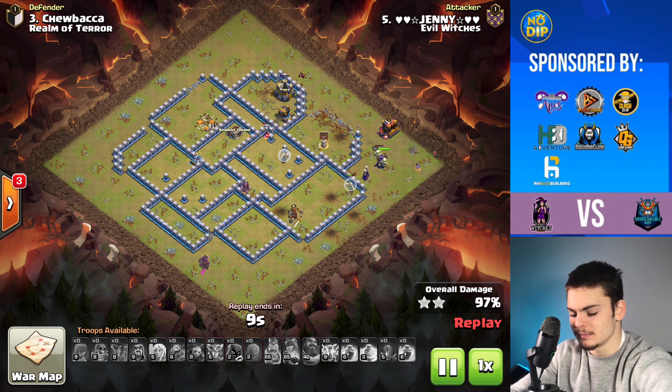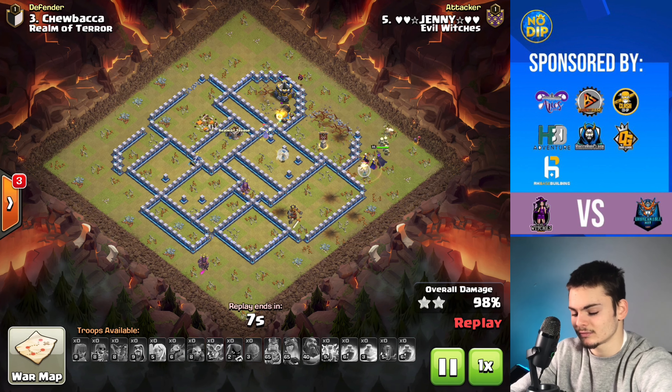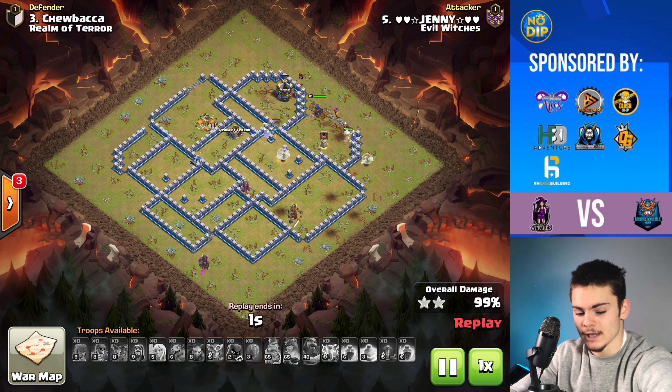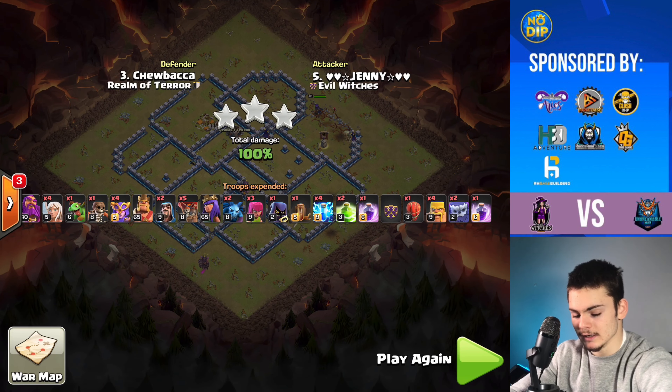So you have to learn to be a bit efficient in how to be fast with this attack strategy. Anyways, that was a triple from Jenny up against Chewbacca — Evil Witch triple against Realm of Terror — and it was a pretty nice three-star.